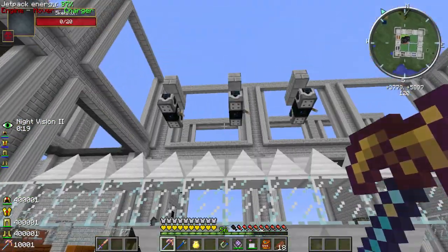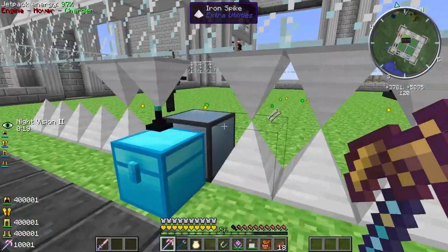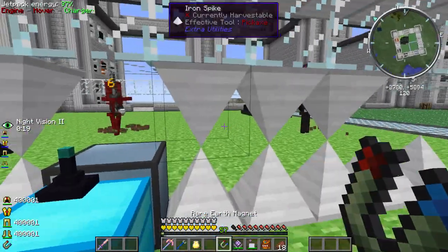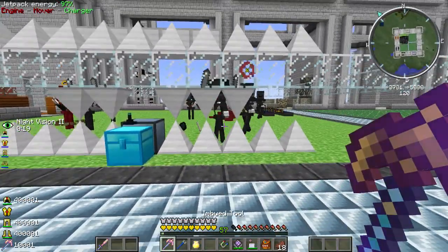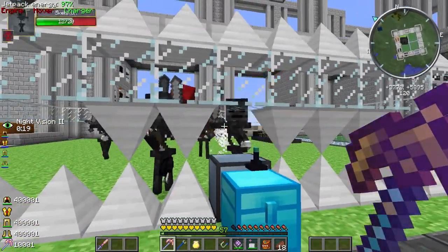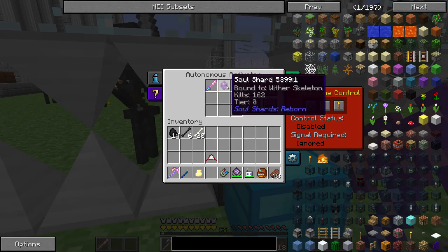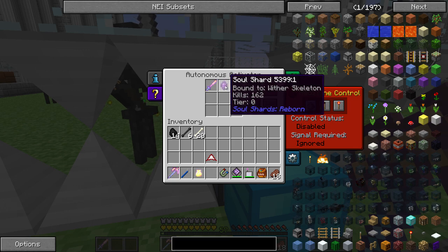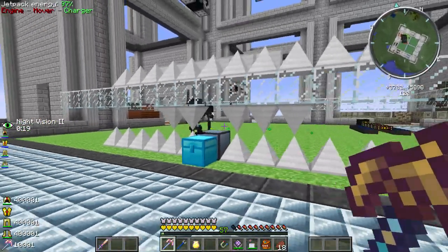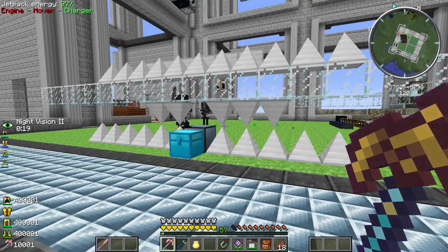We can have this make our tier five soul shards for us - that is freaking awesome. I'm still in debate whether or not to set up a trap like this for all different soul shards, or whether this is just good enough. We have most every mob in a soul shard that we want. I'm going to let this go until it fills up to a tier five, which would be 1024 kills.